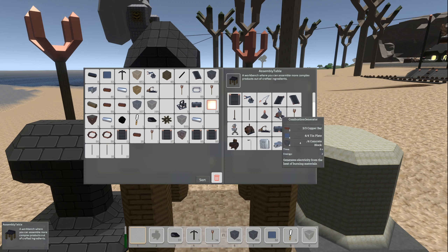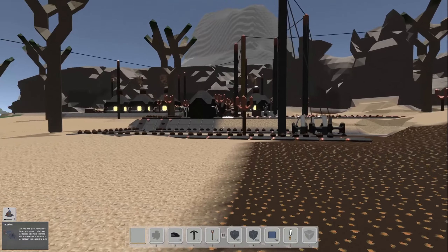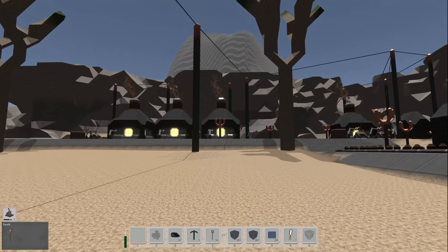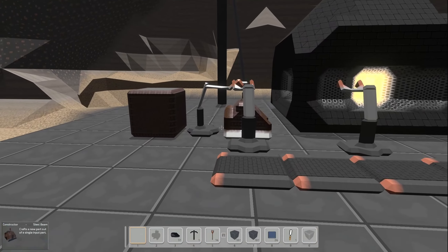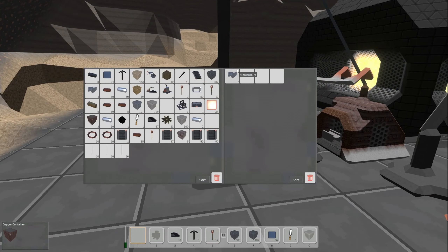We've got what we need — let's make a couple. We've got enough for two. We added another electric furnace or two — we've got three going now. We've got some other things to keep us busy, so maybe the production of steel beams will be sufficient. We've got seven in there — that's enough for two more electric furnaces, and who knows what else we need to use these for. So this may suffice for a while.